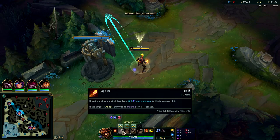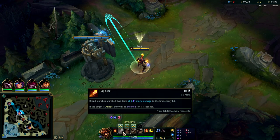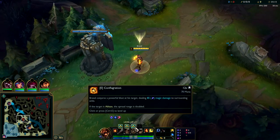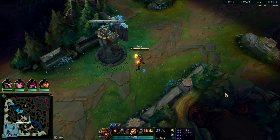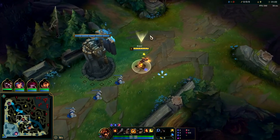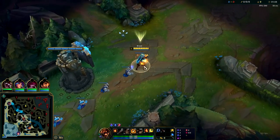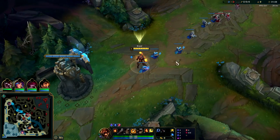We're up against Kata, so it should be fun. Against melee champs you want to start with your E because it's about the same damage as everything else, except it's point-and-click with only a slightly longer cooldown. We have Arcane Comet, Manaflow, Transcendence, Scorch, Taste of Blood, and Ultimate Hunter. Three adaptive, double AP, and magic resist.